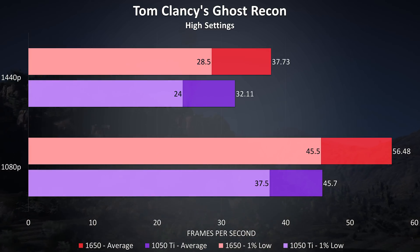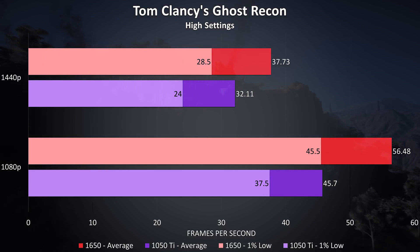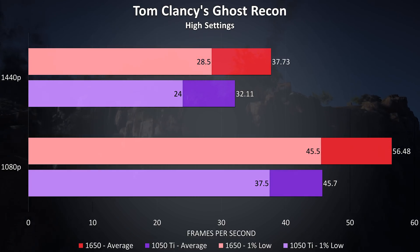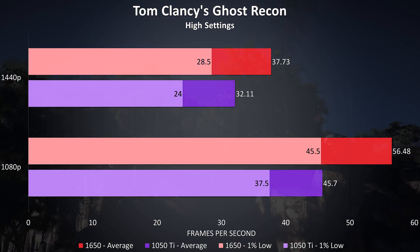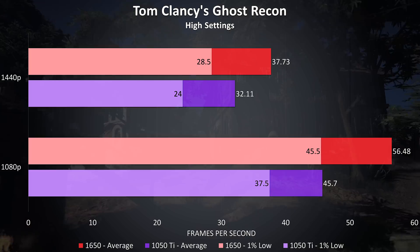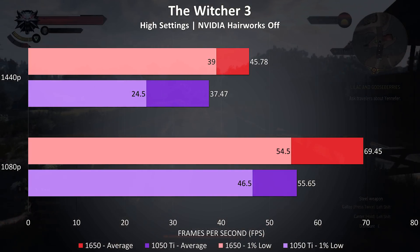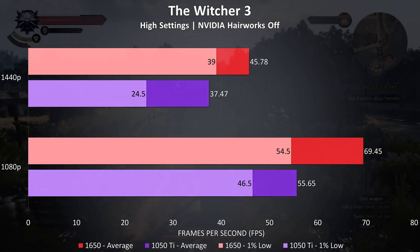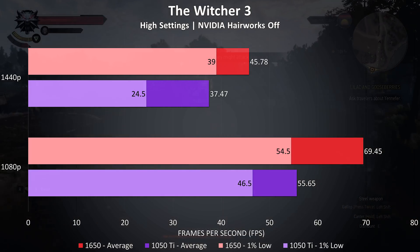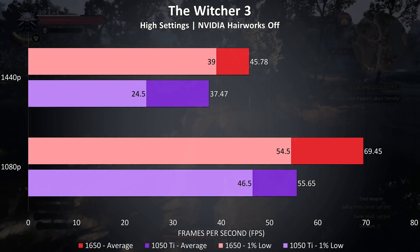Ghost Recon was tested with the built-in benchmark and high settings, and is another resource-heavy game. At 1080p the 1650 was 23.6% ahead of the 1050 Ti in average FPS, lowering to a 17.5% lead at 1440p. The Witcher 3 was tested with Hairworks disabled — at 1080p the 1650 was achieving 25% higher average frame rates over the 1050 Ti, lowering to 22% at 1440p, although at 1440p there was a much larger 59% boost to 1% lows.